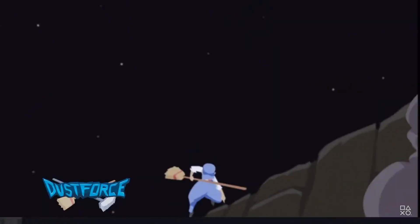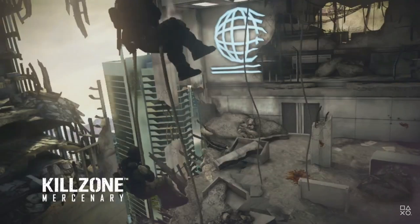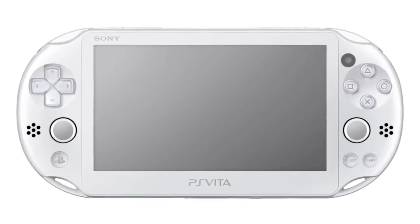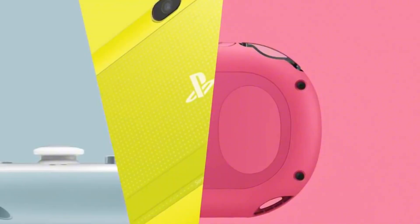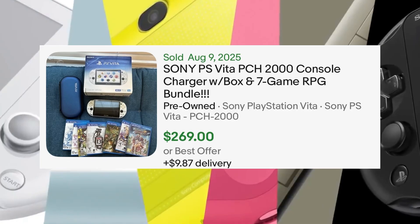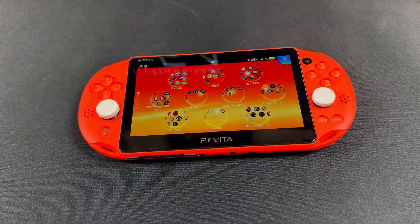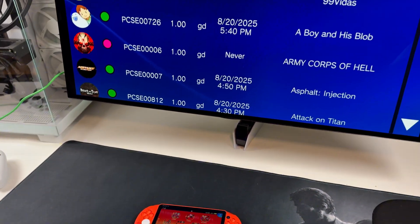While I would really recommend purchasing a PlayStation Vita and modding it, there is an emulator called Vita 3K where you can play these games in higher resolutions and faster frame rates. Vita 3K is a much cheaper alternative to purchasing a PlayStation Vita, a memory card, and some games. So this is for people who already have Vita 3K installed on their PC and are wondering what games are actually playable. Let's go over 10 games that are fully playable on Vita 3K.